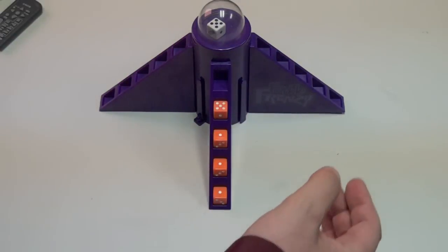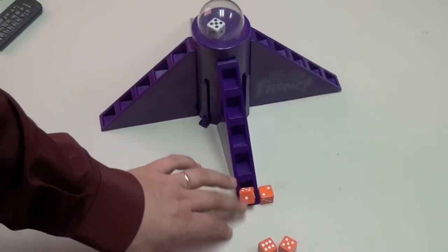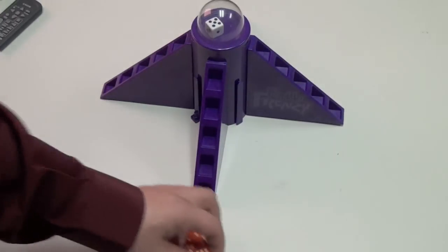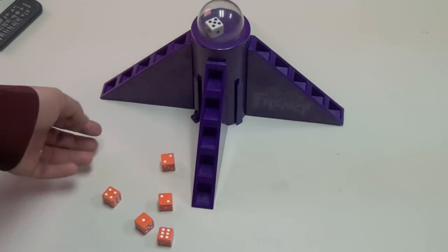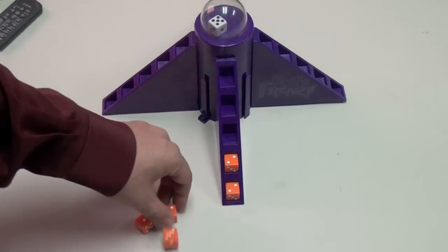Now I could roll this die again — no points. If you ever roll a die and get no points, then you have just farkled — sorry, no points at all that round for you. If, however, you fill up all the dice, then you get one more roll and everyone else has to stop rolling. Usually you're getting ones and fives.